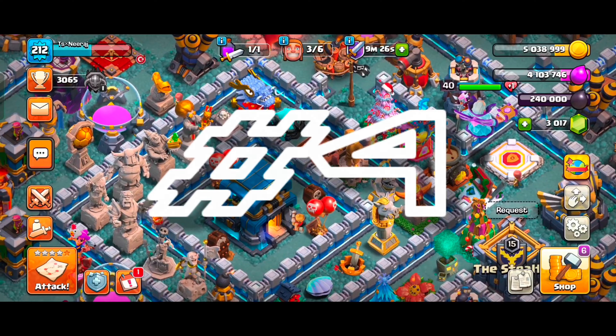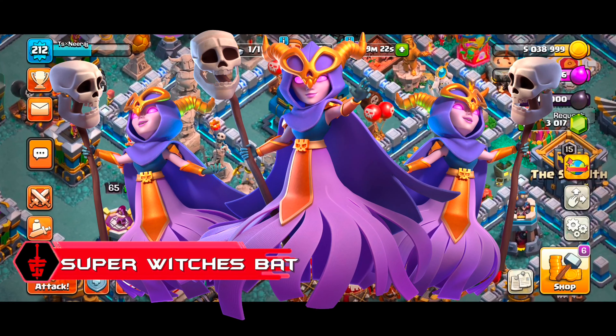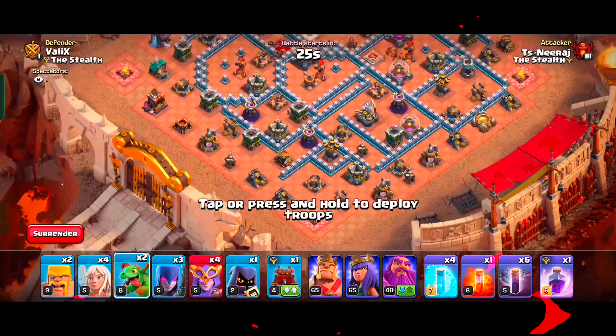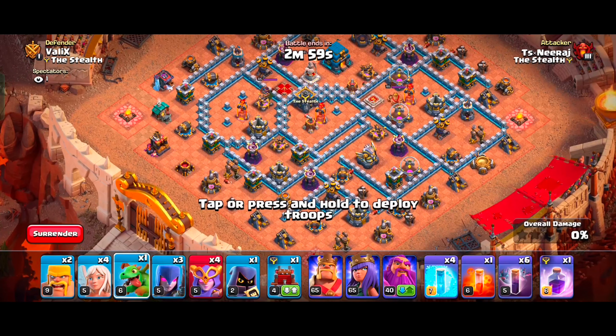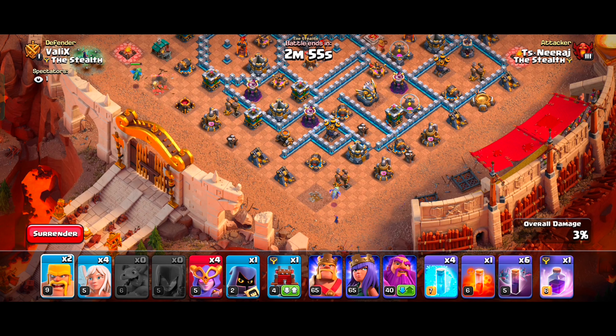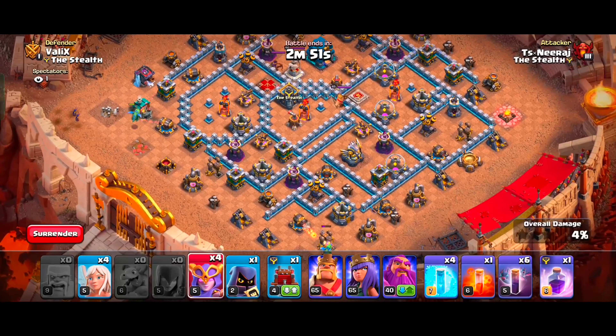At number 4, we have the Super Witches Bats attack strategy — one of my favorite super troop attacks. In the Super Witches attack, we will drop our Baby Dragons and Witches in the corners to destroy some side buildings. This will help guide our Super Witches and their big boys into the core of the base.